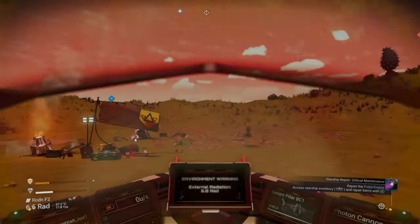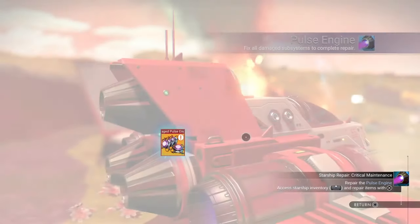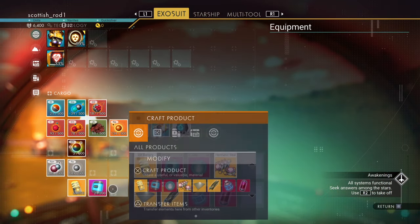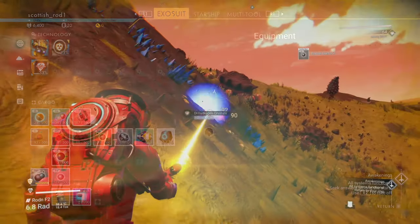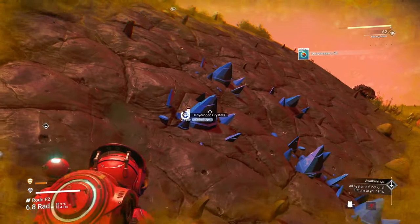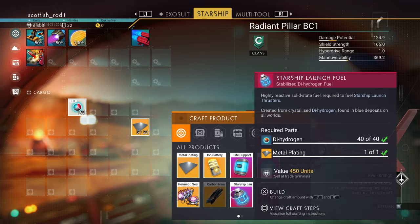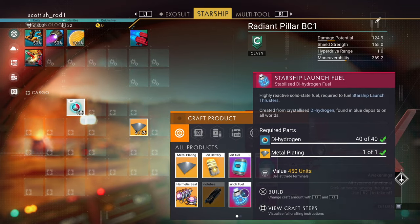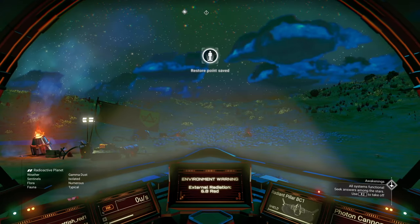Back at the ship, let's do the final repairs — installing the harmonic seal. One more thing before takeoff: craft a lot of starship launcher fuel. You need ferrite dust to make metal plate and a lot of the hydrogen. Make at least five launcher fuel, but maybe ten — after all, the first few hours of this game is just about being prepared. It does get easier. Okay, we're ready — we can take off.